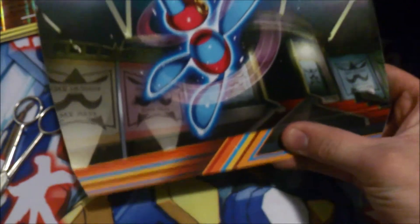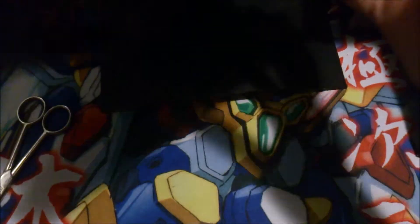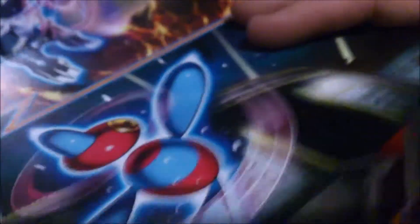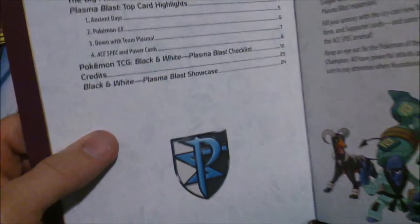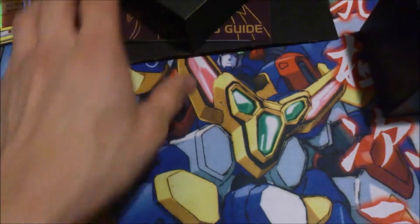On the poster we've got Porygon-Z, Dialga, Genesect, and Palkia. That's pretty cool. Here is our player's guide — I'll probably read this later. And more dividers.